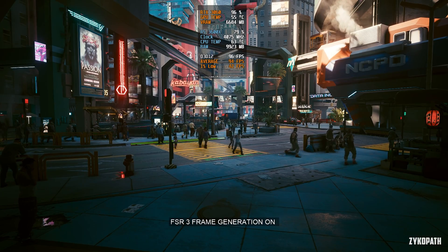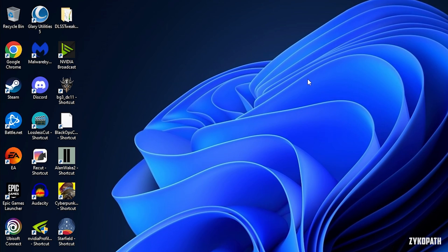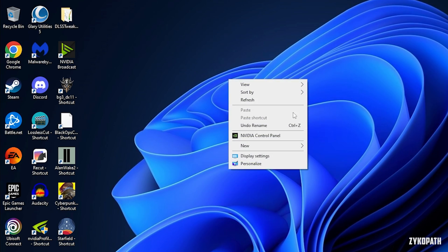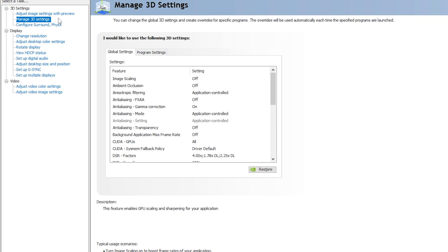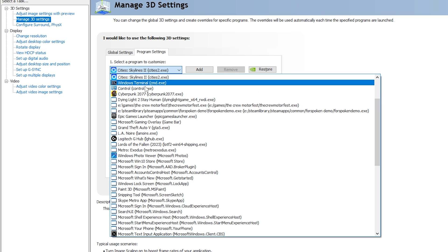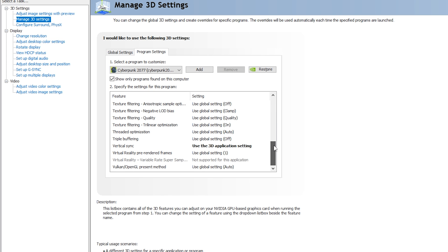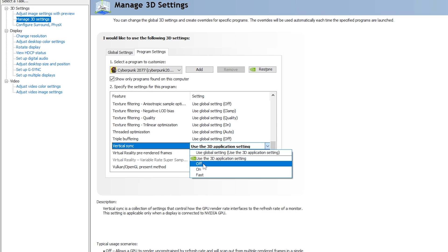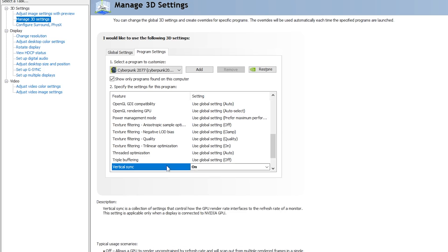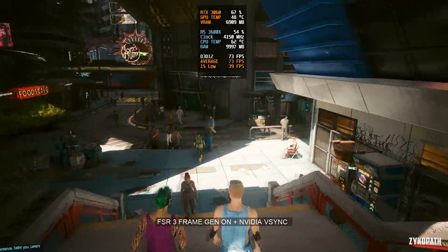Now that you're done adjusting your settings and your target frame rate is over your monitor's refresh rate, exit the game and go to your NVIDIA control panel. In the manage 3D settings section, find your game and change the vertical sync setting to on. In my case, I have a 75Hz refresh rate display, so after applying the standard V-Sync in the control panel, let's launch the game. V-Sync now works perfectly with frame generation — tearing has absolutely disappeared.